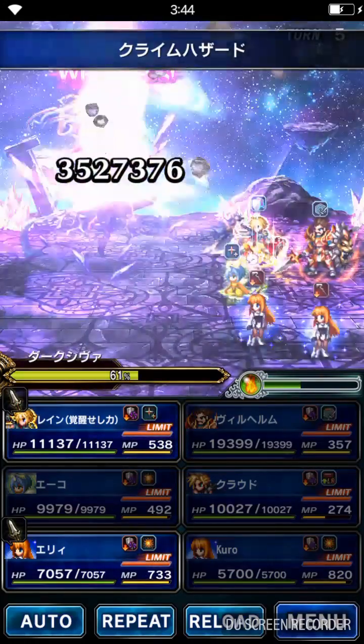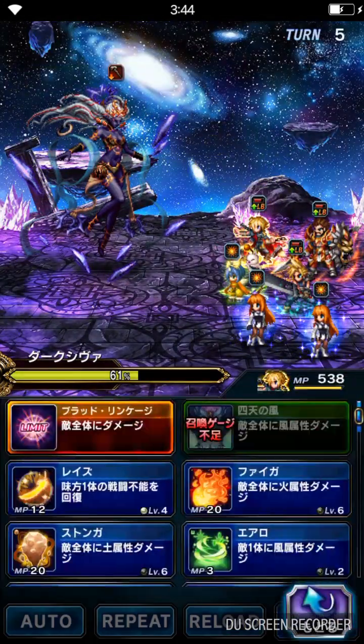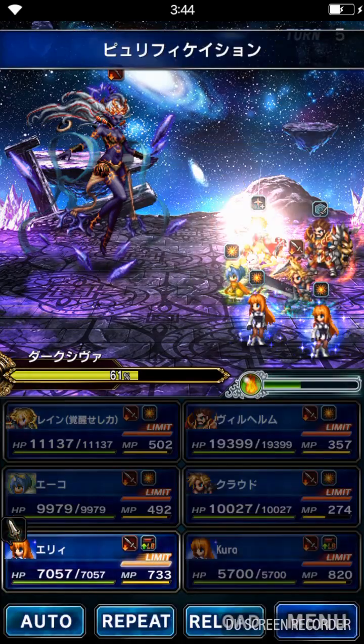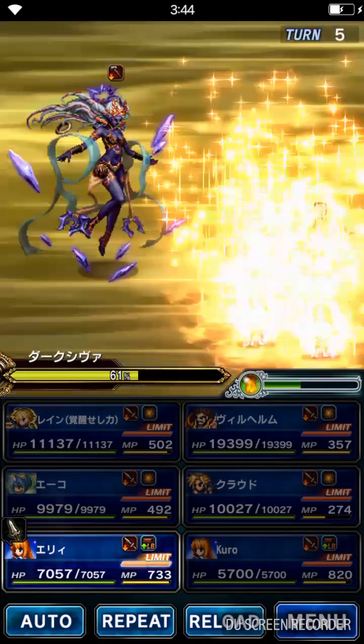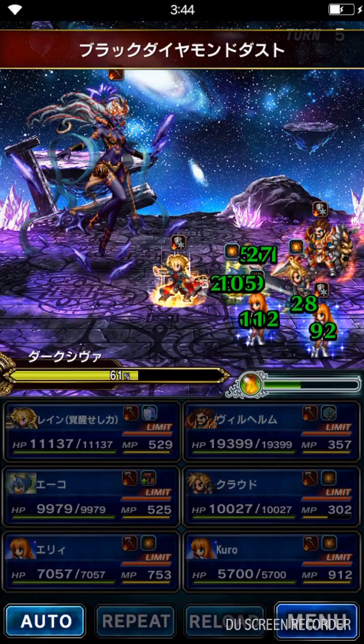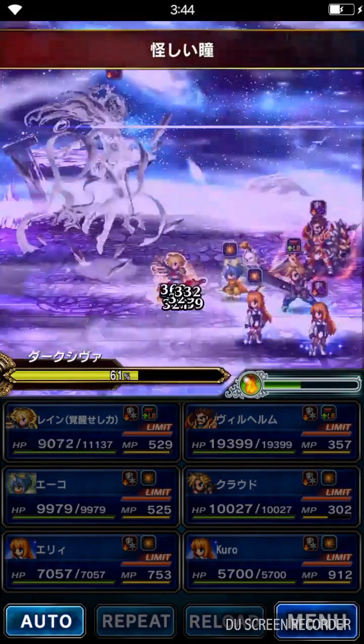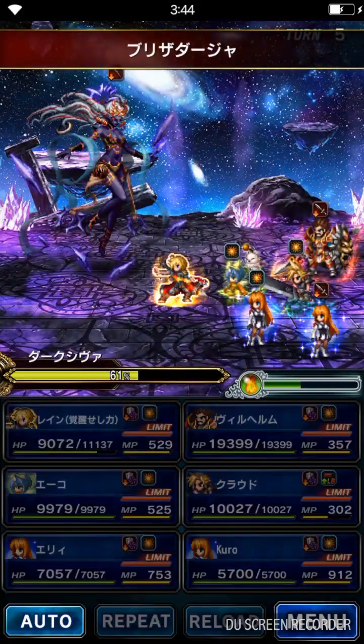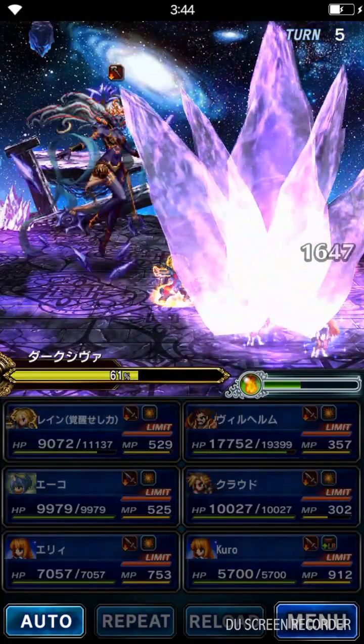Alright, there we go. Alright, 60%. Rain is going to use status element protection, in case. Now we're going to defend here. Charm — but no matter, we already have Charm resistance from 3-star Lakshmi.